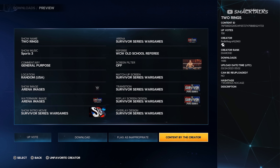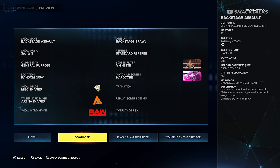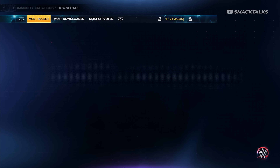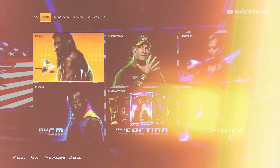Select this arena and choose to download it. Then once it's finished downloading, select it again and this time choose Content by Creator. Choosing this option will show all of the creator's uploads, but the one that you want to select is Backstage Assault. With this arena selected, choose to download it, and then once it's finished, exit out of Community Creations and go back to the main menu.